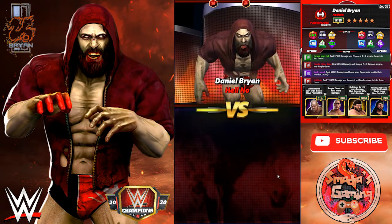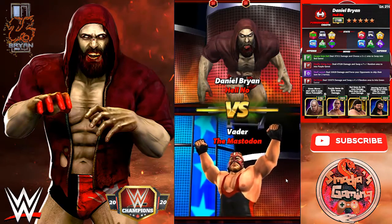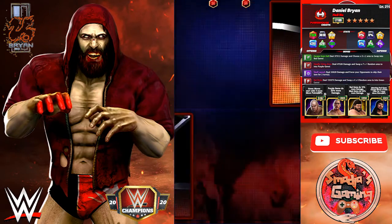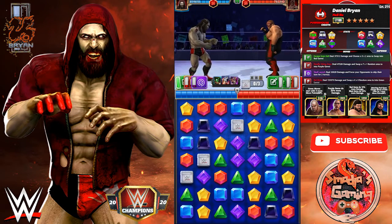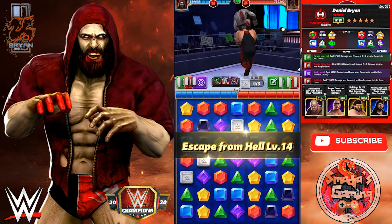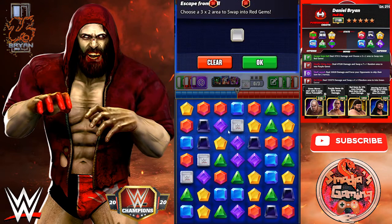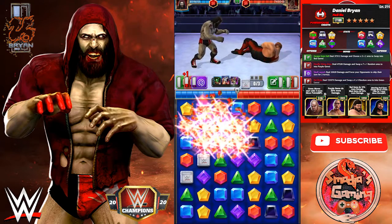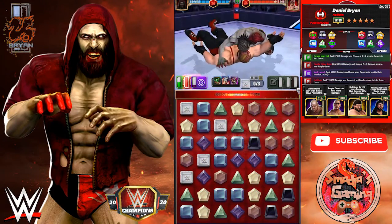Daniel Bryan Hell No is here versus the Big Bad Vader at 5-star bronze. My green move is ready on turn one. Escape from Hell — I'll choose a 3x2 area to swap into red. This will load my red move, and of course there's a pin also.